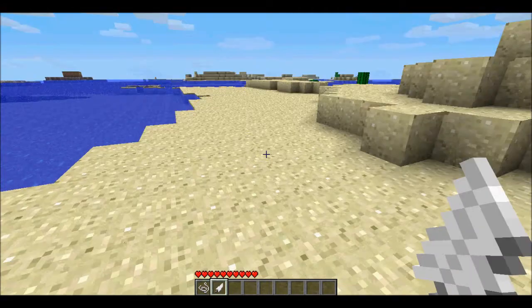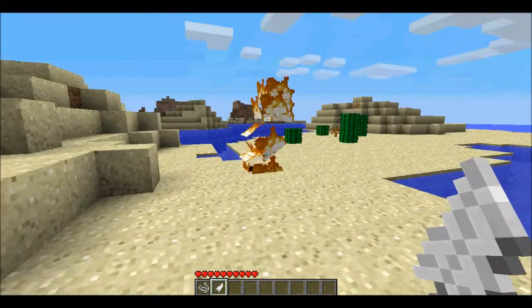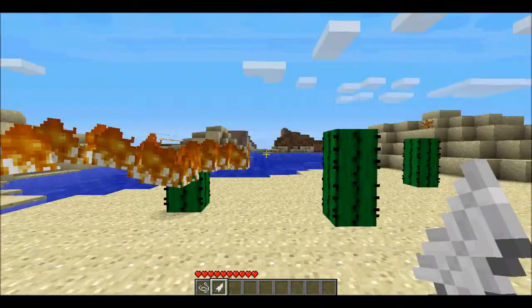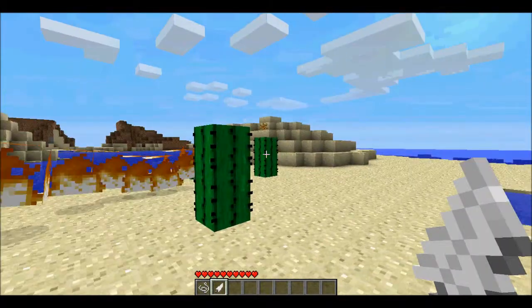First I'll show you the worm gun, the least effective out of the two. It just creates a little fire worm thing. It just does that and then it stops and has fire everywhere.